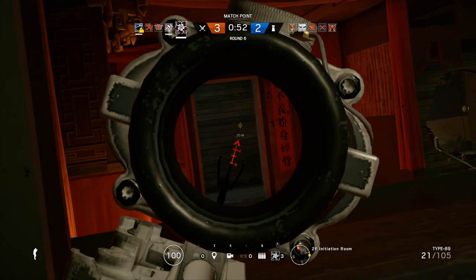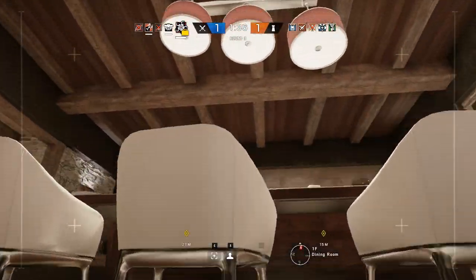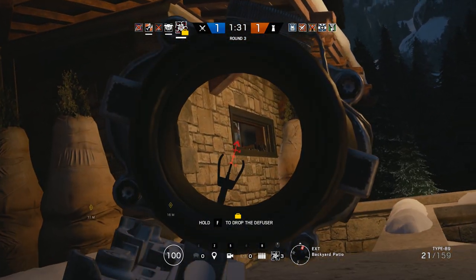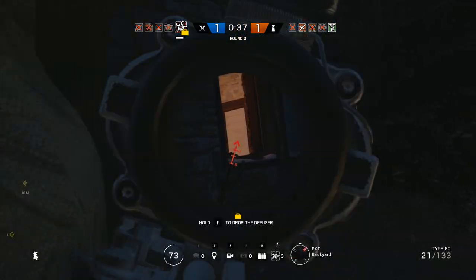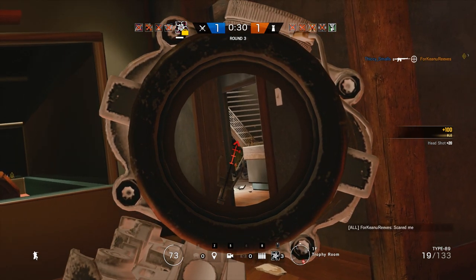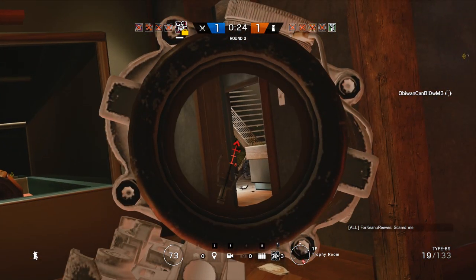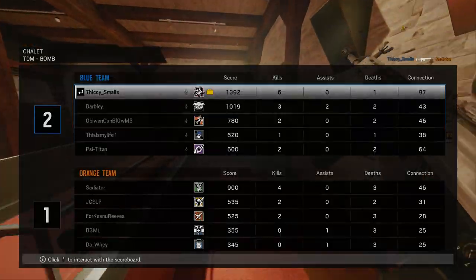That's going to wrap things up for today. Let me know what you want to see as the next operator — I've been playing one operator for a week straight to get the feel of it, and I played Hibana for a week straight even though she is my main. Let me know in the comments what tips and tricks work for you. Remember: you can get around a Bandit, get around a Mute, get around a mirror, open hatches, and take out Jaeger ADS's with Hibana. This is Josh Snipes signing off.